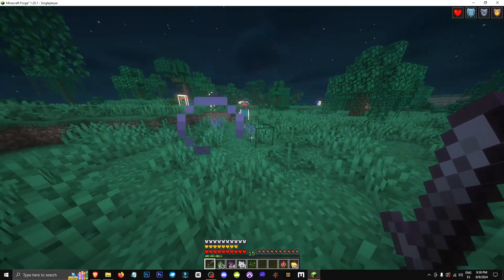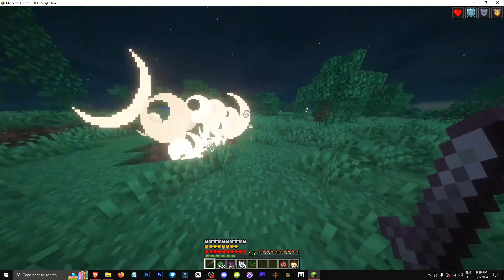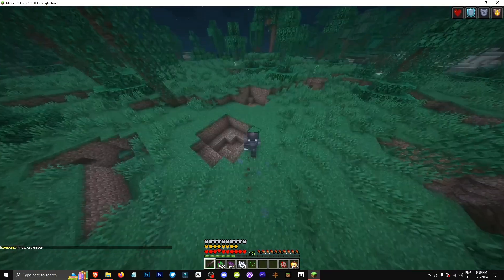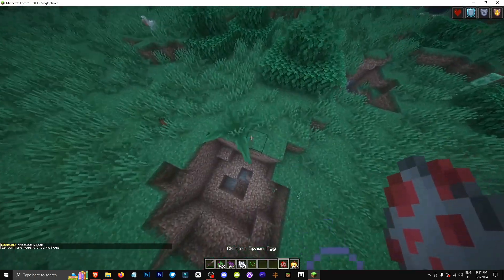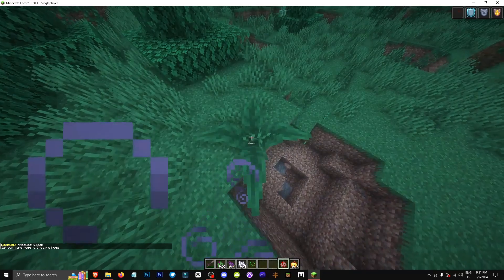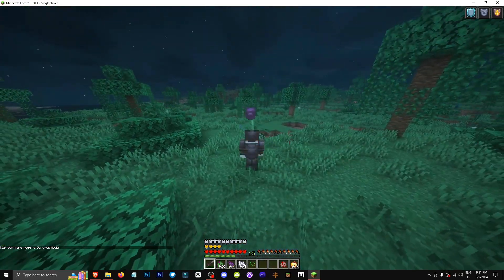So the issue is, when nothing's nearby, this plant hides. You can see it's hidden. I have F3B on now, but normally you'd see it. Let's switch to creative mode. It's this thing here — this is the mob. When it's in this state, you can't hit it. Later, when they emerge, they start biting everyone.